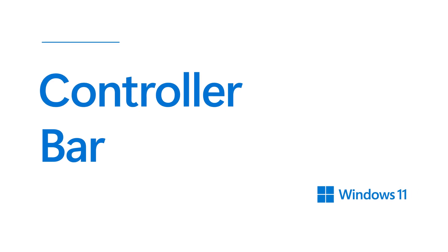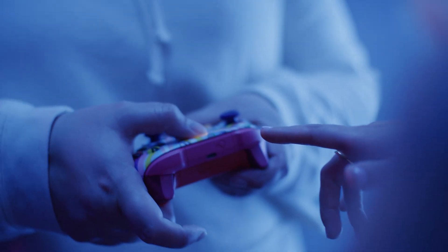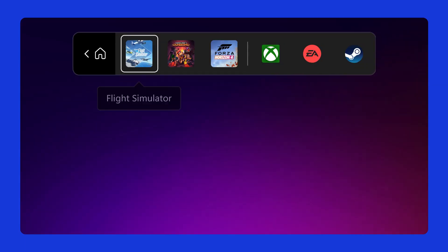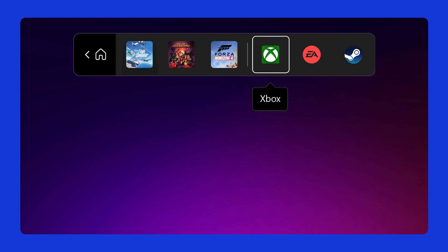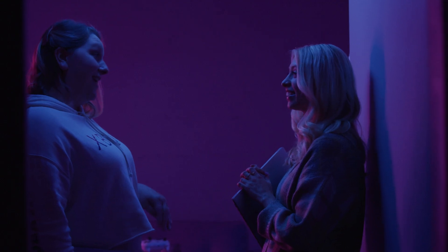Controller Bar is a new UI that we created to launch right into games or gaming apps. If you're using the controller, you can just press the Xbox button. And from there, you can navigate through your most recently played games, gaming applications, and then a button to bring you back to Game Bar, other widgets, and settings. It's customizable. It fits in with the gaming features that we already have in Windows. You want to be able to really quickly get to the feature you want and then back to the game with as little friction as possible.